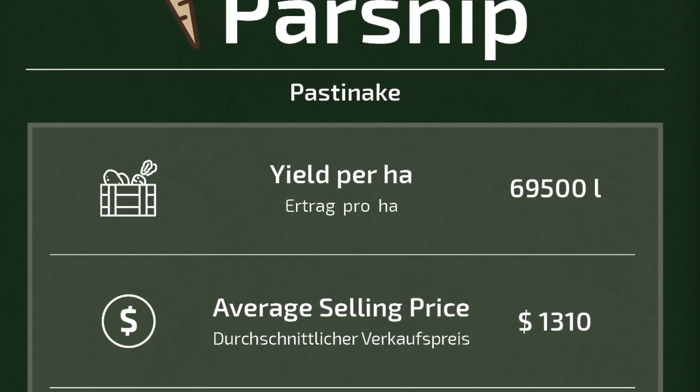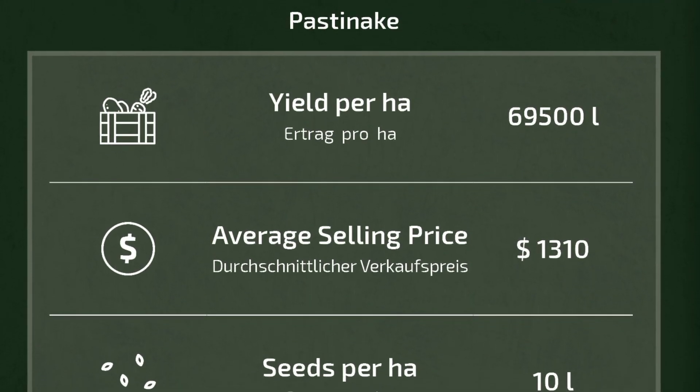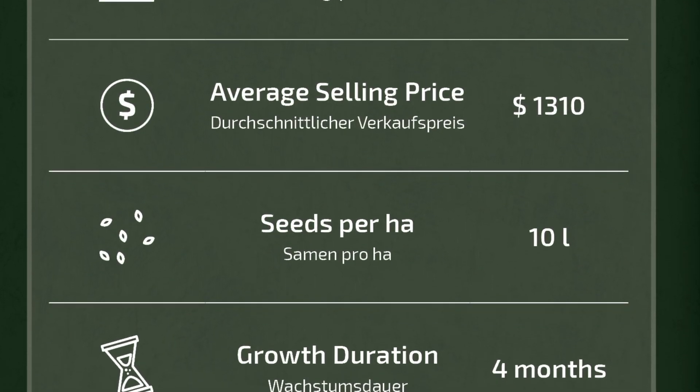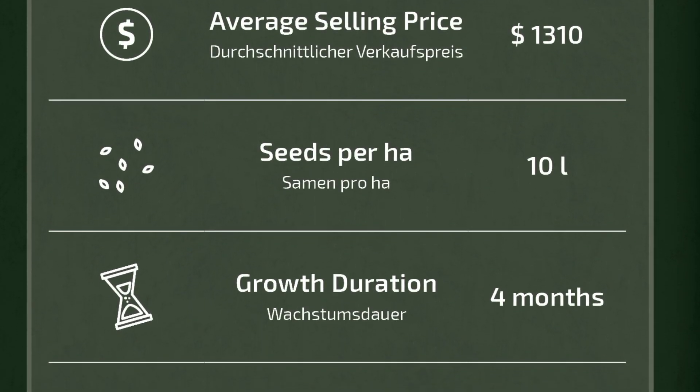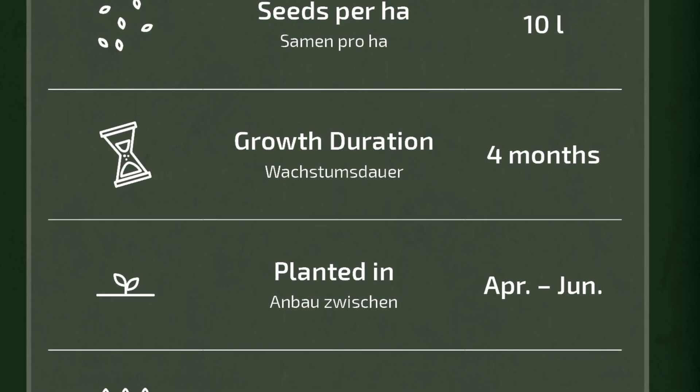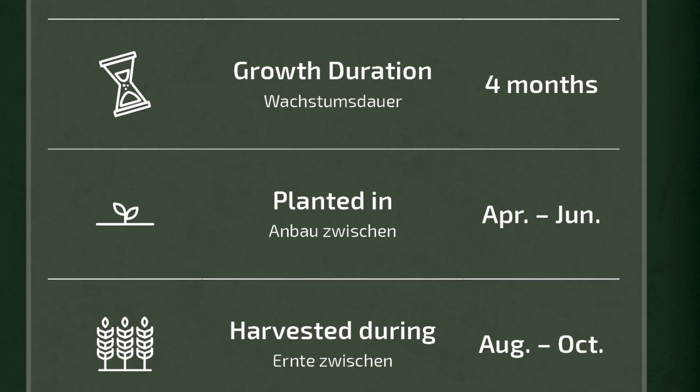That's all the new information we got today on parsnips, coming with the premium expansion for Farming Simulator 22, releasing on Tuesday, November 14th, 2023, for all platforms. Do not forget this pack is included in the year two season pass, so if you have that, you don't need to buy it or pre-order it.